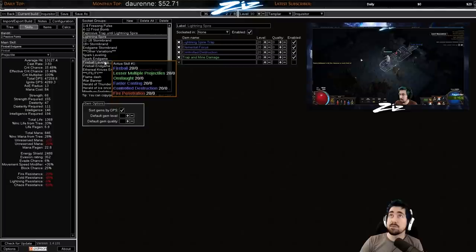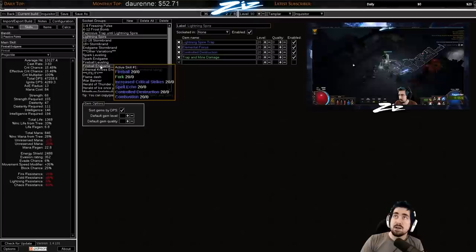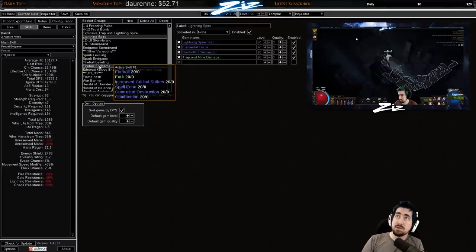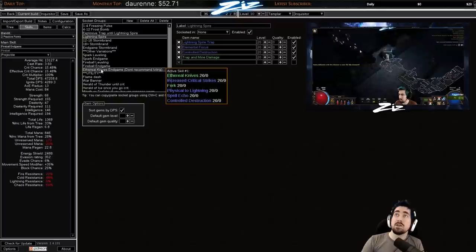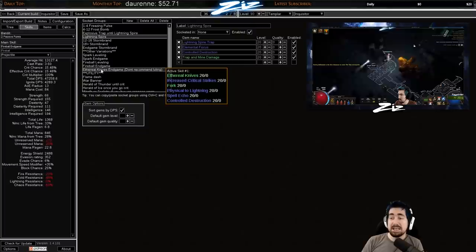The initial skills I recommend are Storm Call and Lightning Spire — I do recommend Lightning Spire while leveling on all of these. If you don't particularly care about going very fast on league start, you can definitely level with Spark and Fireball. Some support gem reworks are worth noting: Unbound Ailments now works on bosses, Fork has been reworked, Chain has been reworked, and they could be worth looking into on Spark, Fireball, and EK. I definitely don't recommend leveling with EK — at least the other skills do some single target damage, whereas EK is notorious for not doing that.